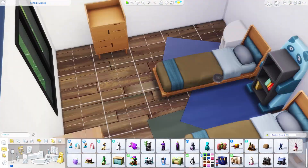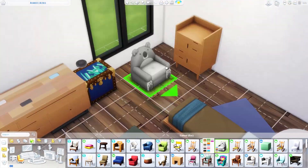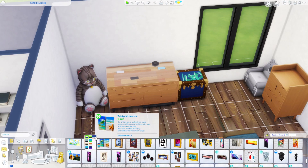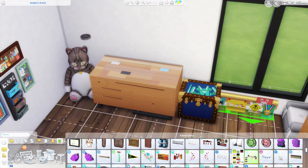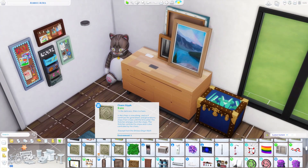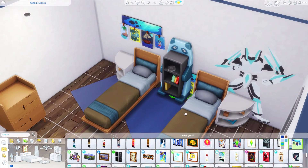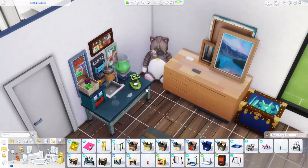I think all of us Simmers do that — if we find an object we really enjoy, we use it to death. For me lately it's been the idea of having vines going up from bushes. There's a vine object from Get Together with wood behind it that the vines grow through — I'm just obsessed with doing things with vines now. This build didn't really cater to that though. The twins' bedroom has a whole blue and olive-ish green feel to it.